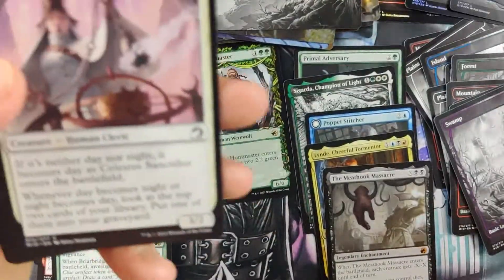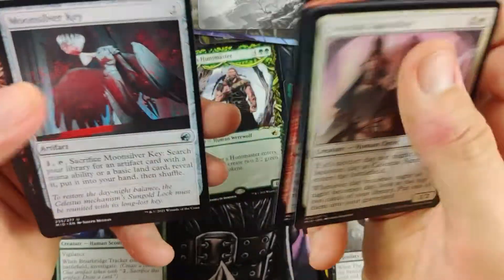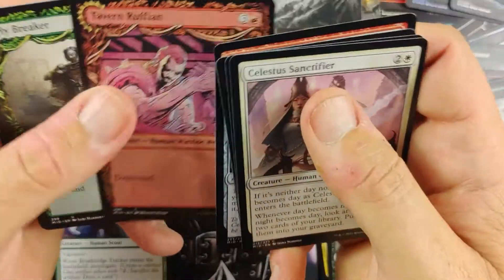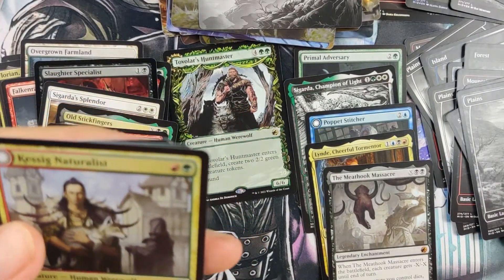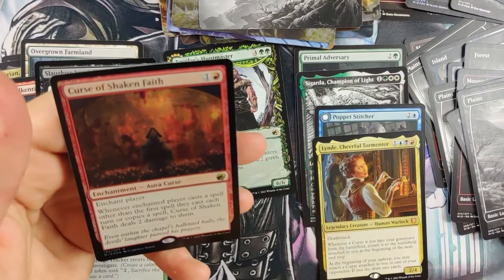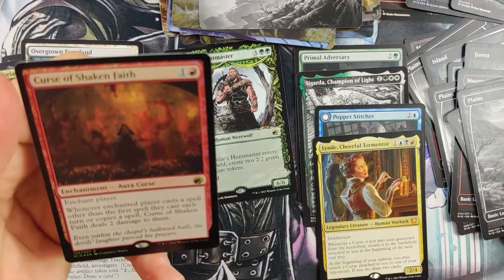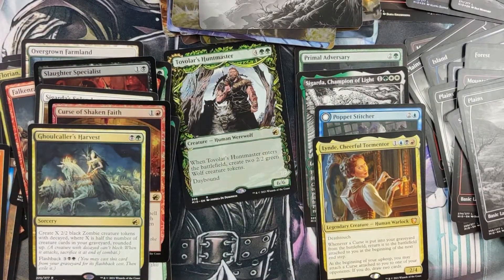The first part of being Canadian is you can always complain about something — the weather's too hot, too cold, too in between. Got a Ghoul Caller's Harvest. And we got a Curse — another Foil Rare! Nice Foil Curse, we'll take that. And we got Kaziga Naturalist.